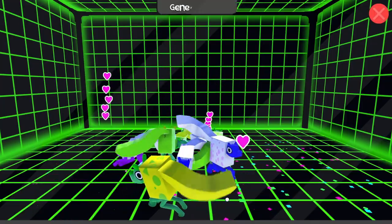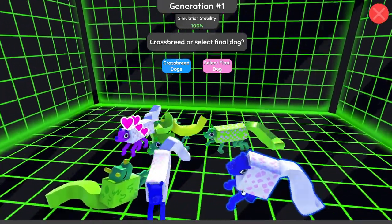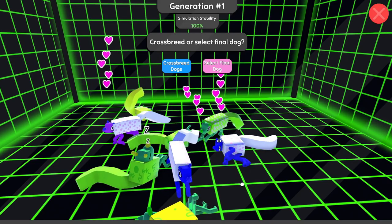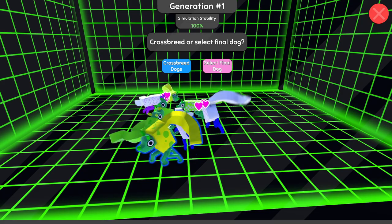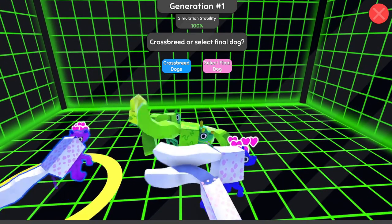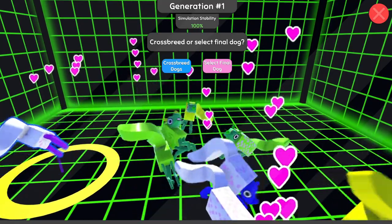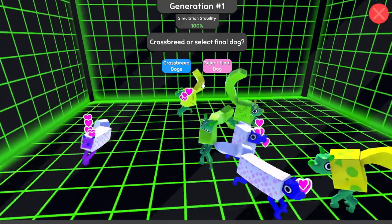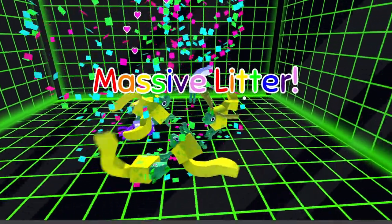We've got all kinds of things going on. So what are we looking for? Front left leg missing or something else, because we still have a few challenges to complete. No wings. I think I want to go with... oh, this is cool — he's got four legs, but two of them are missing on one side. That's kind of neat, let's take this one. There's the wings — oh good. Massive litter; they always seem to show up on the next generation.